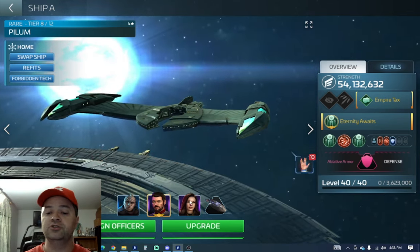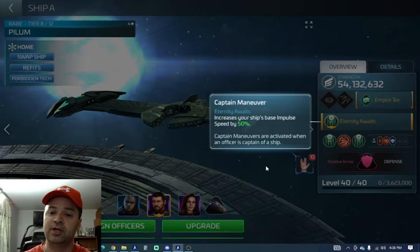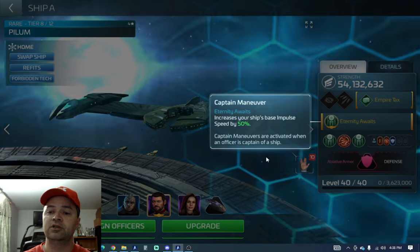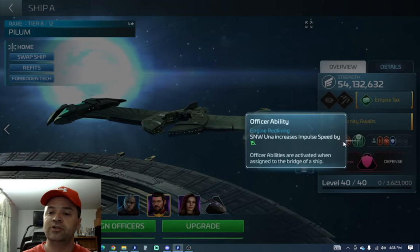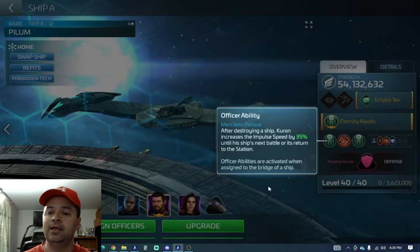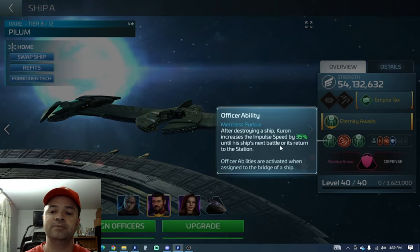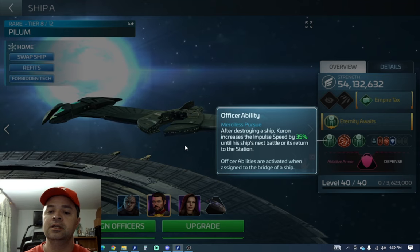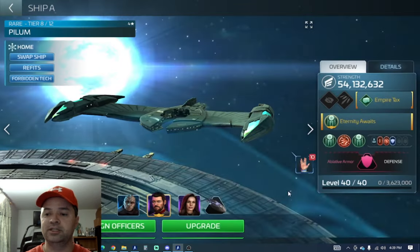I've gone with Riker and Strange New Worlds Una. Riker's captain's ability increases base impulse speed by 50 percent. Strange New Worlds Una's officer ability increases it by a flat 15, and then every time after you hit a ship, the next Borg returning to station will increase it by 35 percent, all based upon his tier.